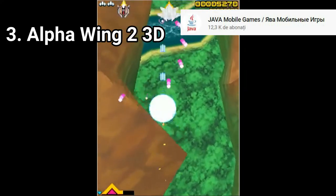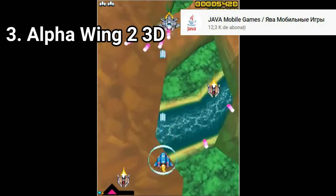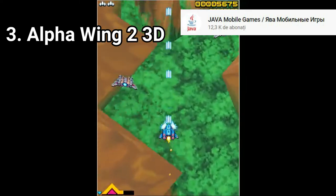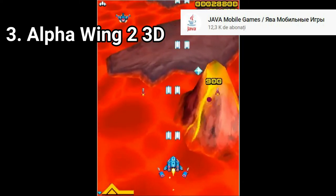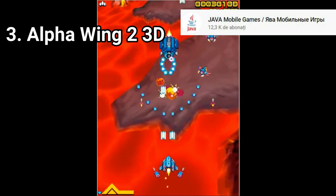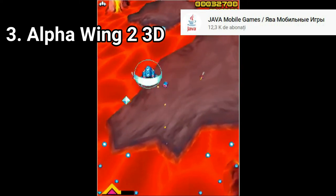And Alpha Wing 2 3D Macrospace is the same game as Alpha Wing 2, but converted to 3D. It's the same in content but this one's 3D. So, if you have a Java phone that can run the game well, it's the graphically enhanced version, so to say.